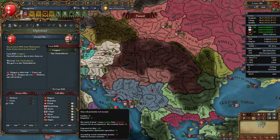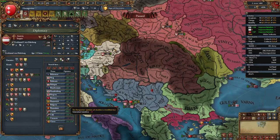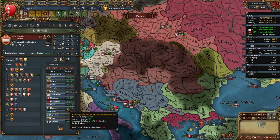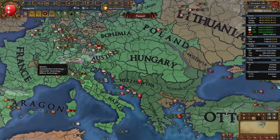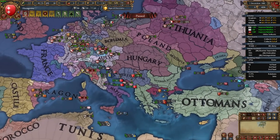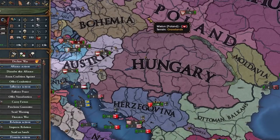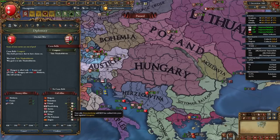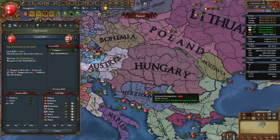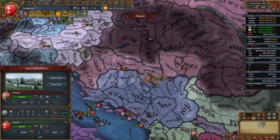Maybe I can make Austria reduce their opinion of Hungary and then call them in. Let's make Austria reduce their opinion of Hungary — wait a month — and ask them to prepare for war. They still wouldn't help, their opinion of Hungary is too good. I think I should just declare. This war should be a much safer bet than the Ottoman war. Poland is a bit low on manpower but I still think we can do it.